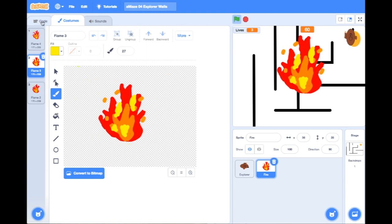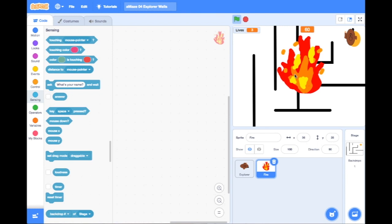Now I've got my design, I need to make sure it's the right size. I'll click on my obstacle and go to the size field and shrink it down. Let's try 30% — just like with my main Explorer sprite. It's still a bit too big, so let's try 20%. Yeah, 20 looks better — 20 looks good.